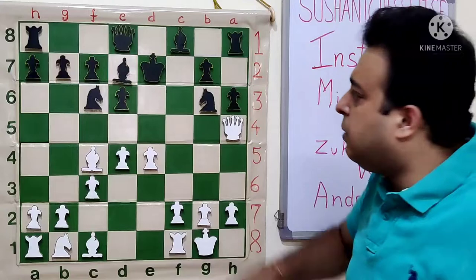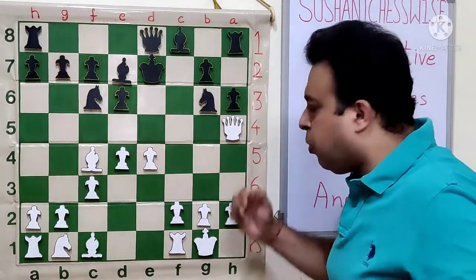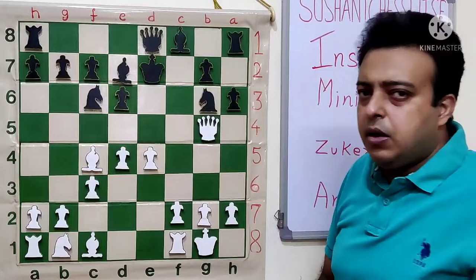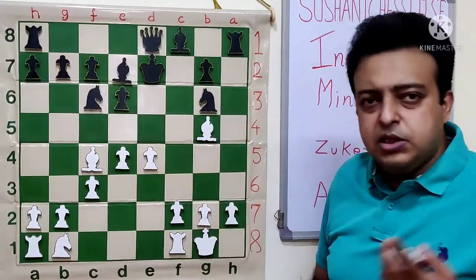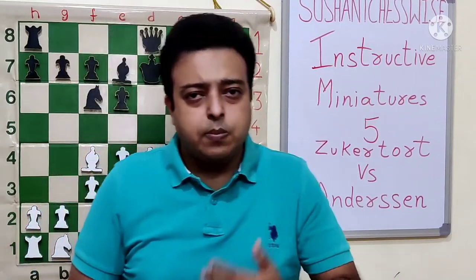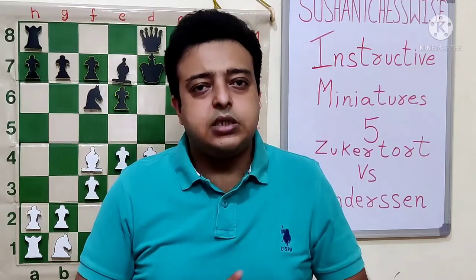In the game, Black simply blundered — he played Queen E8. He must have simply overlooked the check. It looks like there are no good checks: Queen H4 is not there, G5 is well guarded. But White played QG5, and after HG, just BG5 checkmates. So we are seeing from these games that players of very high level — right from world champions to players in the top 10 — are also prone to tactical or fundamental errors. I hope you are finding these games useful. Please like, share, and subscribe to the channel. Thanks for your time.